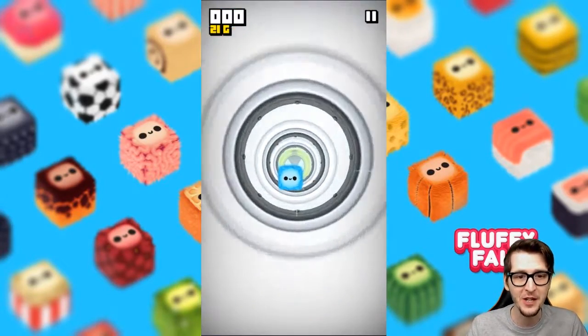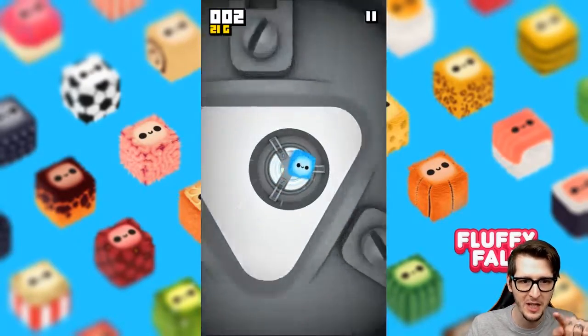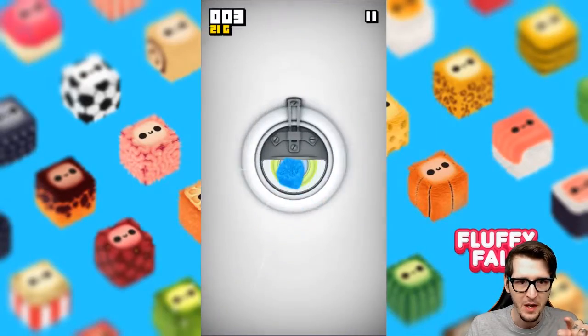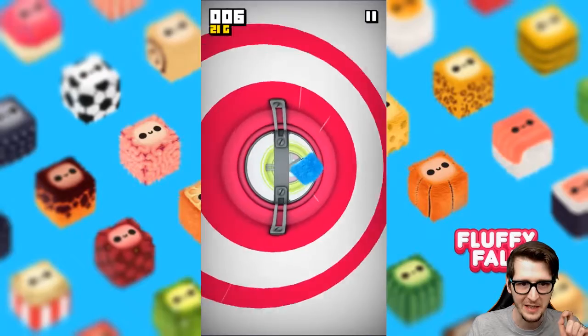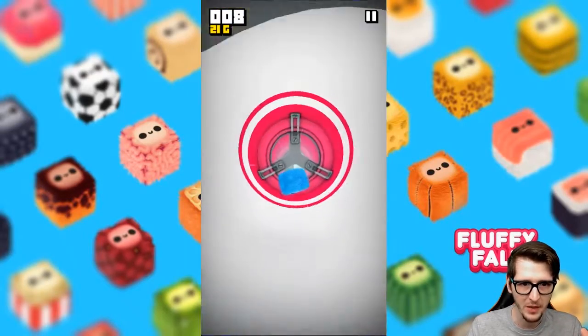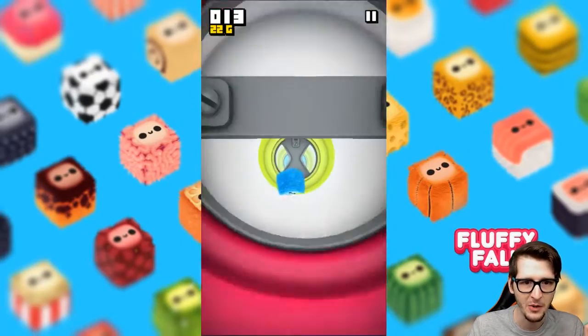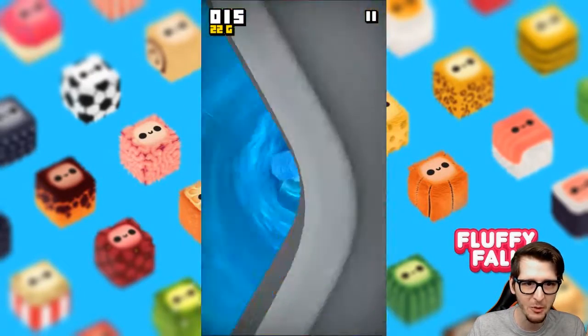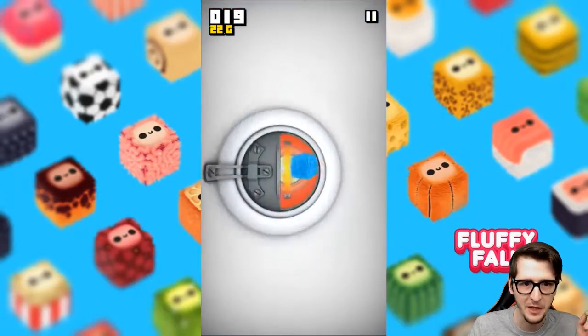It's actually very very challenging. You just hold your finger down on your phone or tablet and slide it around — wherever you move your finger, the fluffy goes. It's very distracting, and it starts off pretty simple. You can kind of clip the corner there and they'll just go — it's very very cute.